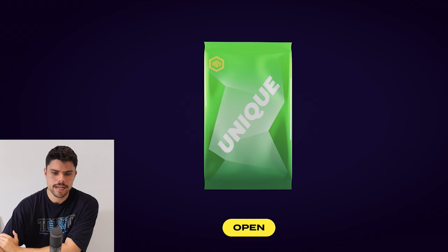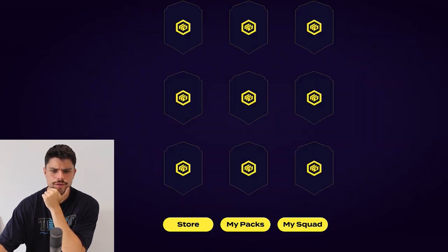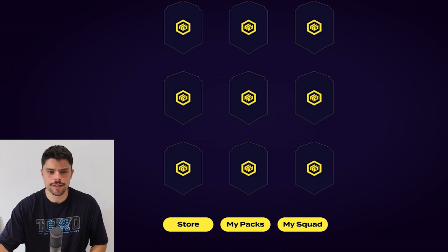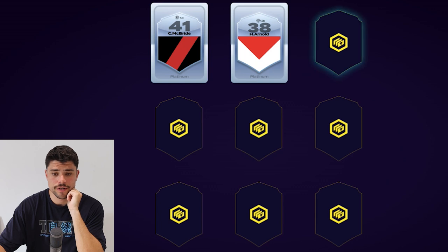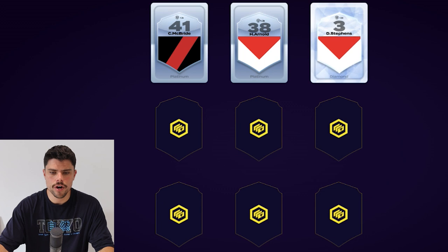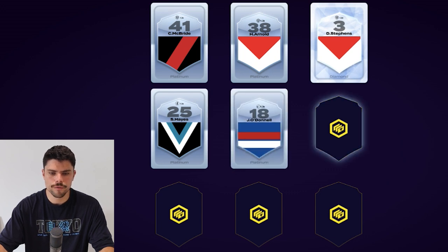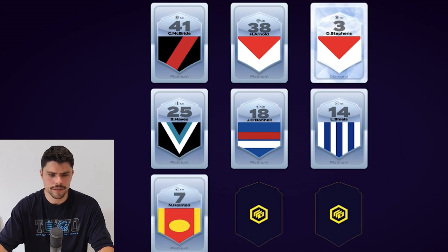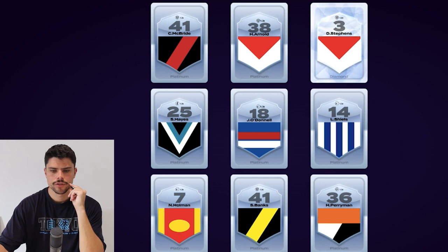Now we move to my unique pack — I've got nine players to open, which I didn't realize. Very juicy! We've got McBride — Kian McBride I think — in Platinum. Arnold — I don't even know who that is. Dylan Stevens in Diamond, who is a fringe player at the moment but hopefully becomes prodigious in future. Sam Hayes in Platinum. Unfortunately they're all kind of spuds. Liam Shields is about to retire. Nick Holman. Sam Banks — that could be a good long-term one, he's only just been drafted. And Harry Perryman in Platinum. Nothing really yielded; best case is Sam Hayes cracks a game soon, Dylan Stevens comes good in future, and maybe Sam Banks long-term.